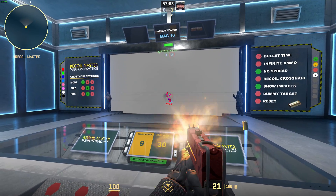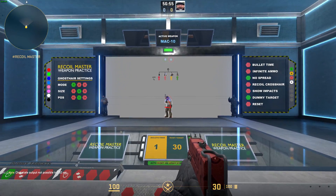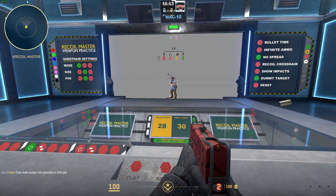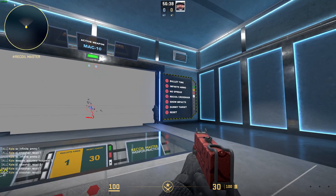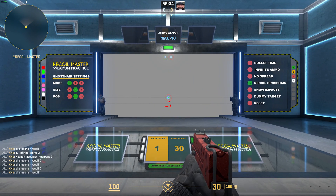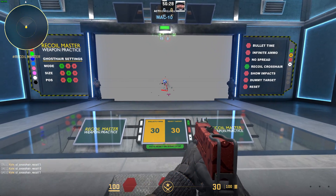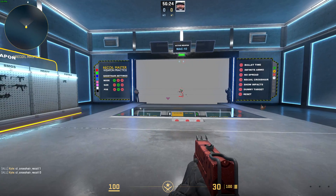We can toggle show impacts so you see bright red boxes instead, dummy target which shows you what's actually happening if you look up at the very top — pretty cool — infinite ammo, and finally recoil crosshair. This one is probably one of the weirdest options in that when you use it, it enables your dynamic crosshair, which is kind of annoying. You can see how it might help you, but to be honest it just throws me off. Anyways, to each their own.